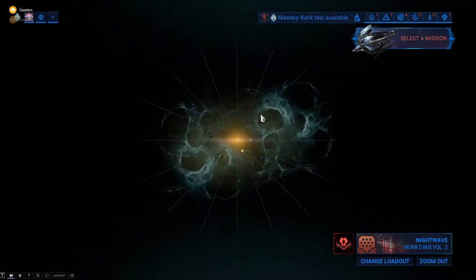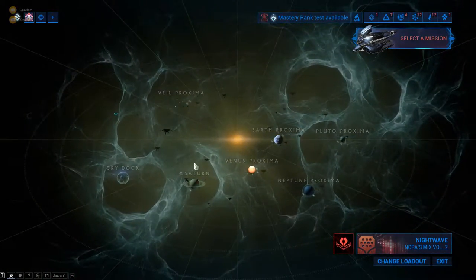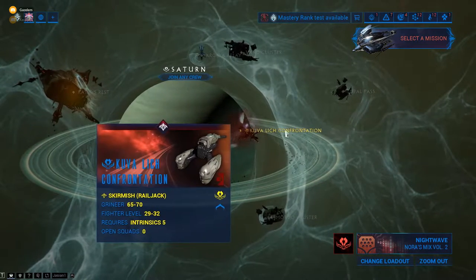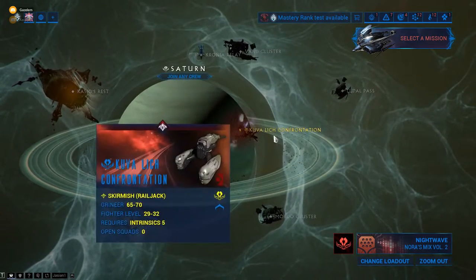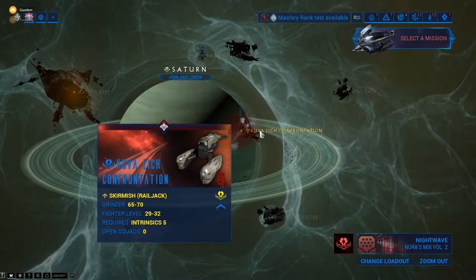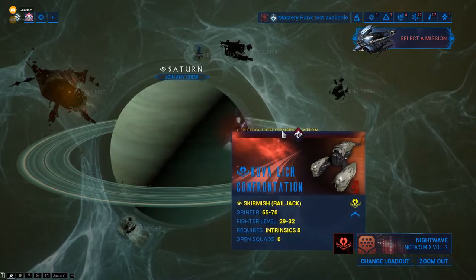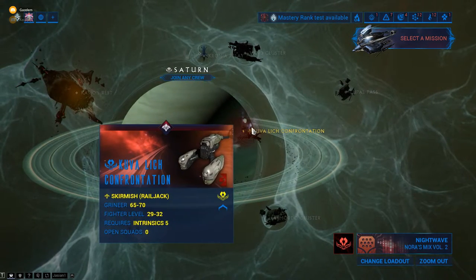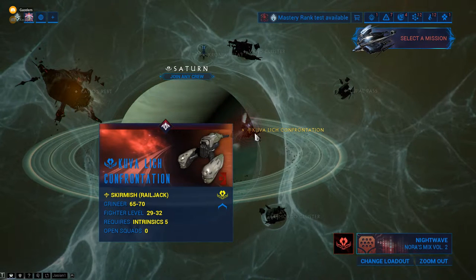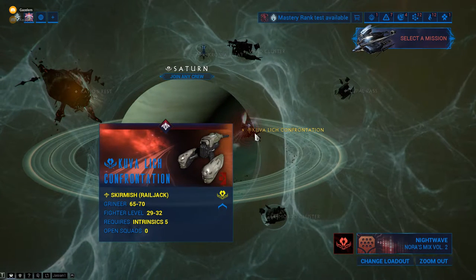Basically, if you have a real Lich, you just go out to Saturn and confront them there. I'd recommend getting a good squad with you — if not, there's probably a squad that will get with you either way. Depending on what level they are, it might be harder or easier, but usually there'll be some pretty good players you can get matched with and you'll usually not have any troubles.